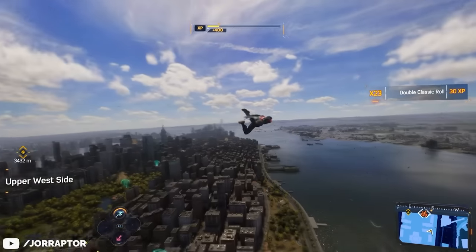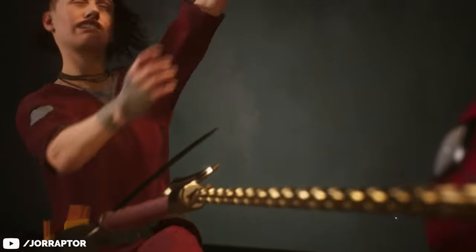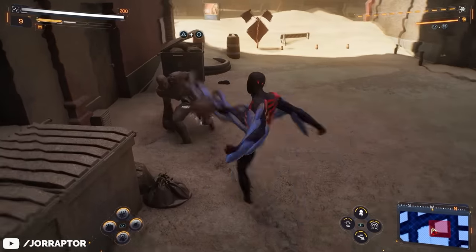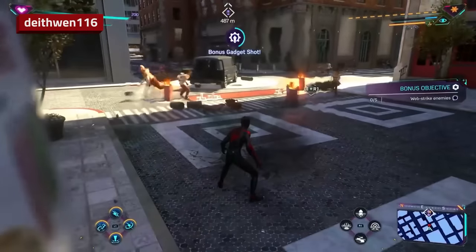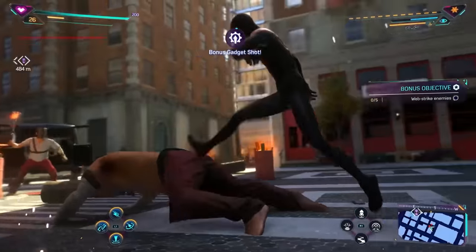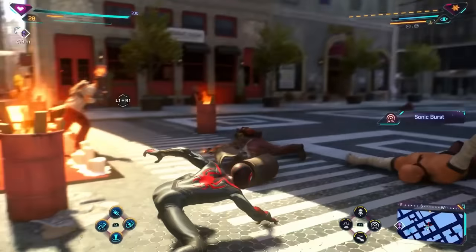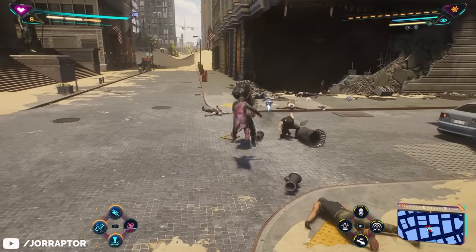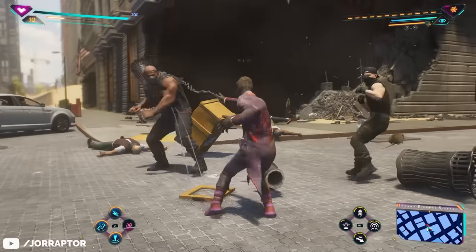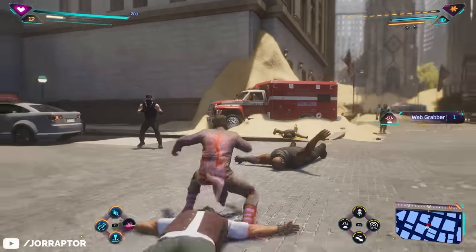As always, a big Spider-Man 2 update also comes with a ton of secret changes that Insomniac did not tell us about. So let's run down all we found so far, starting with a brand new brute finisher for Miles. You see footage here from Didwin on Reddit, where Miles drops the enemy down, then walks over him and finishes the job. I also triggered this early on in New Game Plus, and I don't think I've seen it before. Pretty cool that this finisher now shows up in the game.